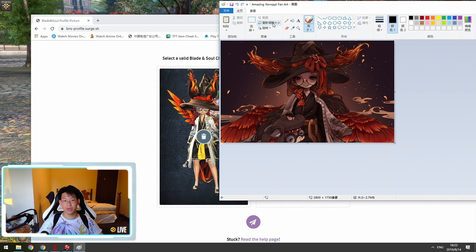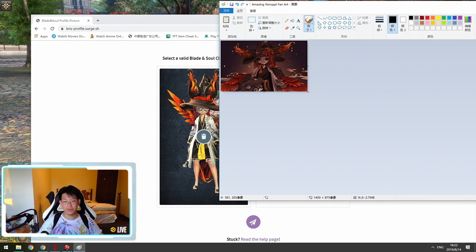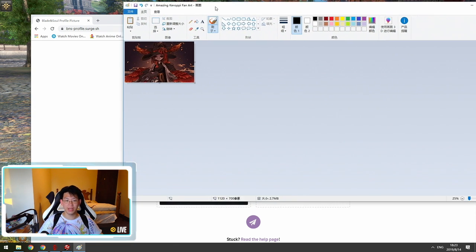We're going to need to rescale it. You can press Ctrl+W or click the resize button right here. We're going to make it smaller by 50% — boom — so now it is 1400 by 875, which is still a little bit too big.